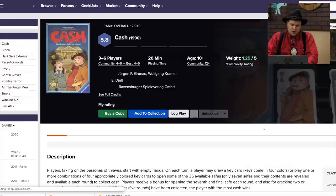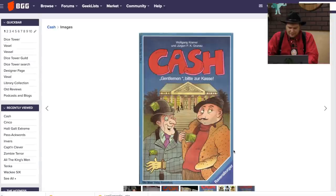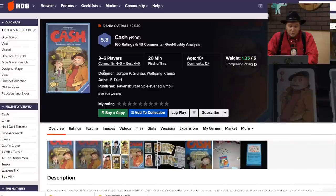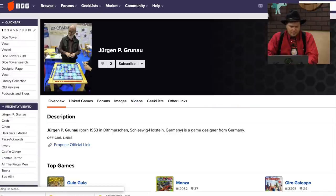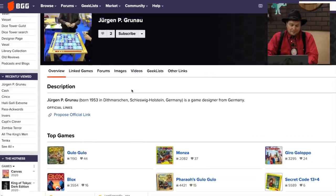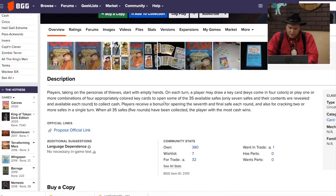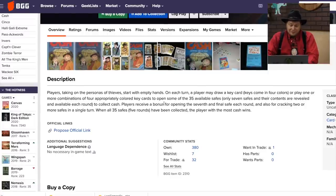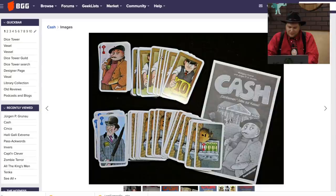Cash — first name Johnny. That cover is not doing that game any wonders. One guy is carrying a loaf of French bread, and they're just all carrying money everywhere. I guess the game is called Cash. Wolfgang Kramer is one of the designers, with Juergen Grunow. It came out in 1990. You draw key cards or play combinations of key cards to open a safe — you're just a bunch of thieves. That sounds interesting.